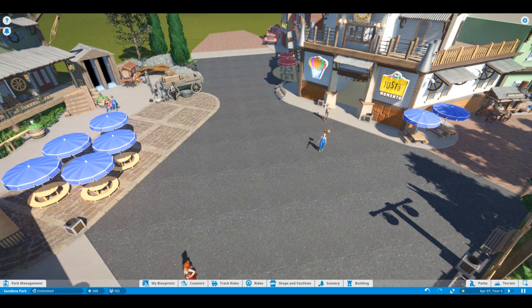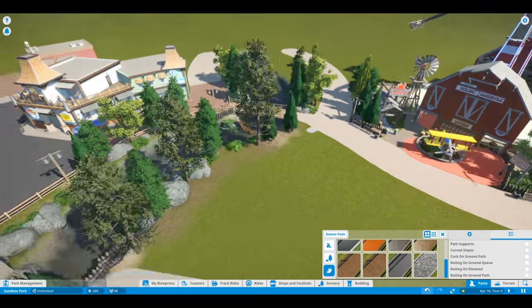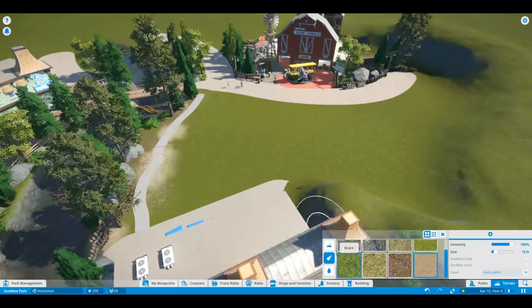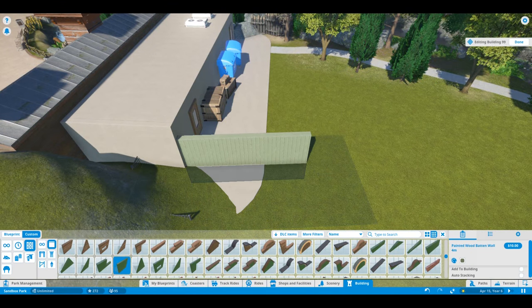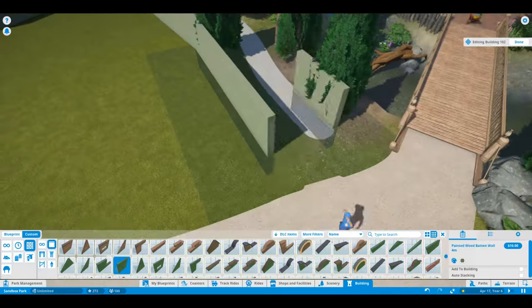I think it worked out killer. You can see the guests kind of went over to that vista point — I wanted to do like they have in Dollywood, where if you've ever been there near Barnstormer, there's a little plot they leave open with no trees and you can stand there and actually watch Barnstormer go up and down. So I left that little area open as a vista point, and that worked out really cool.